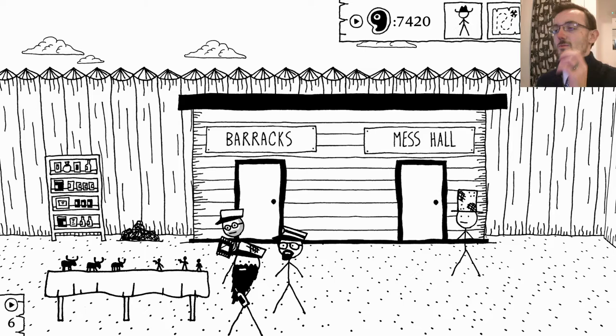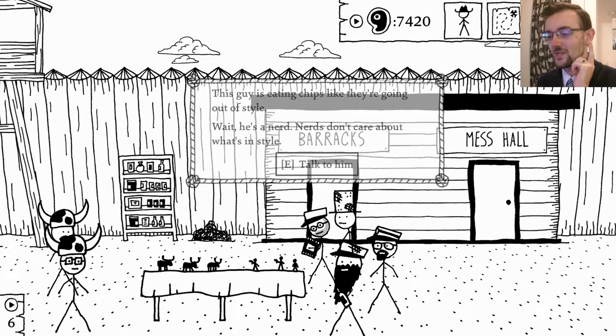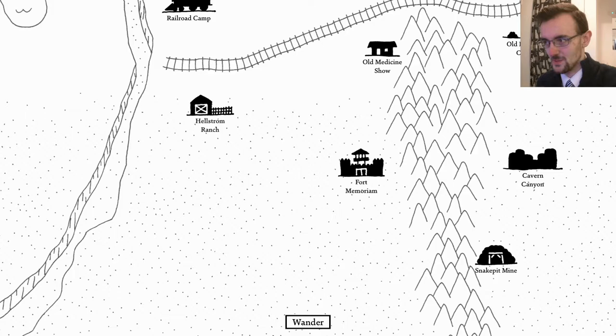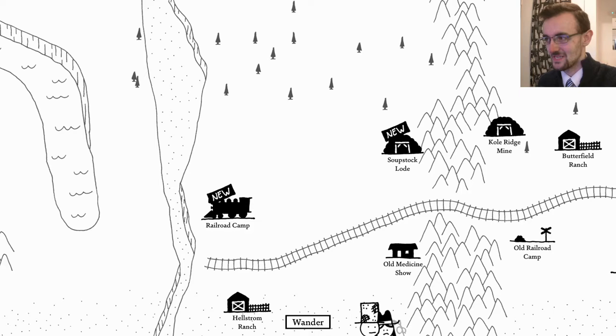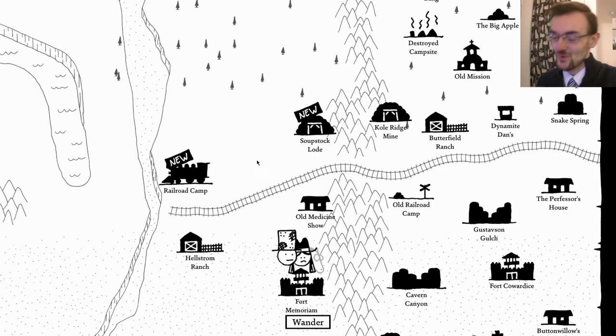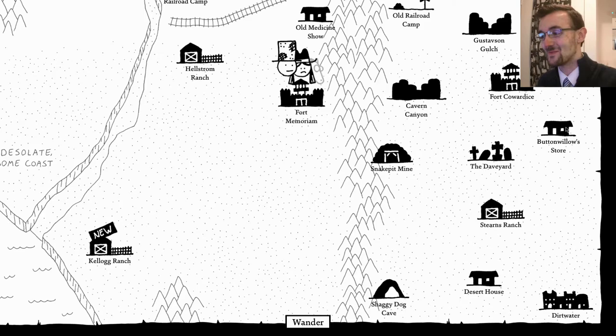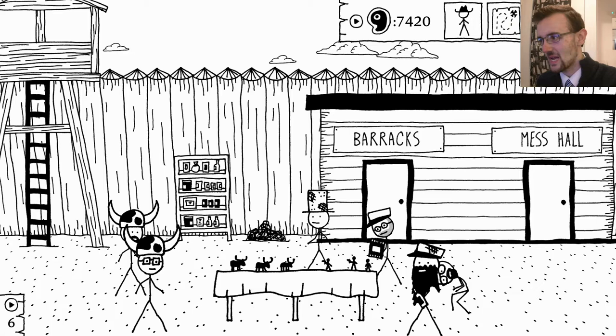Good evening ladies and gentlemen, welcome back to West of Loathing. Objectives for this evening: I would like to win the rest of these battles if at all possible, because I assume that's going to serve some sort of purpose and give me a perk to fight off more cows. Second objective: the lockpicking book - way overdue, but necessary. The book is in a place called Breadwood, and I can get directions from the railroad camp.